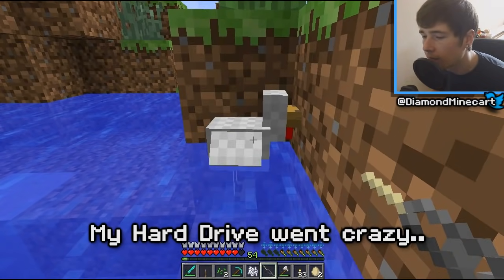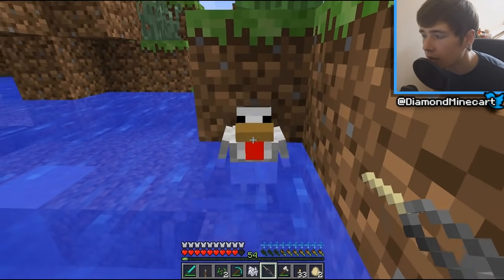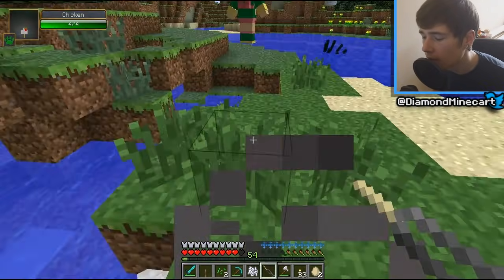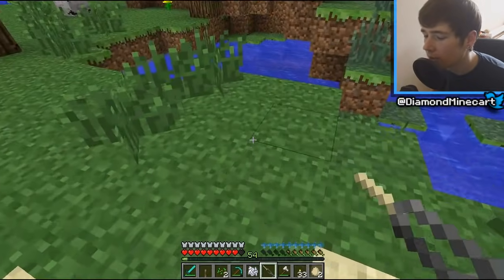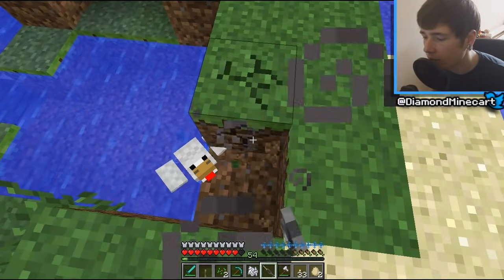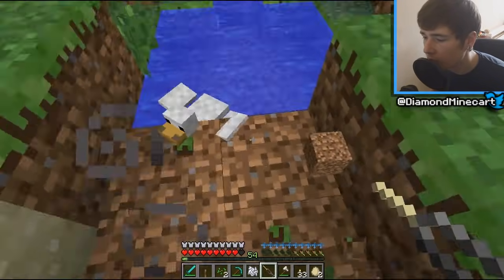I'm aiming at the chicken - did I get it? I don't think I got it. I don't think that works. Why is that not working? It should work on chickens. I've got hunger and weakness right now - that is not good. So we're going to have to lure these chickens all the way home. It definitely works on mobs because I have used it before, but I don't know why it's not working on this one.